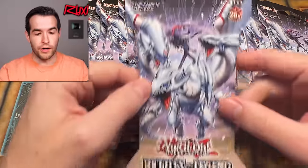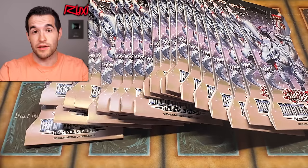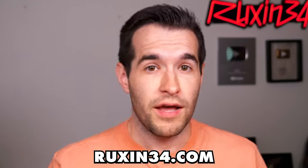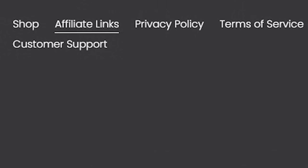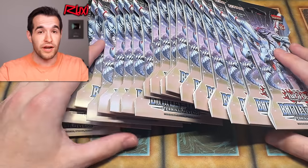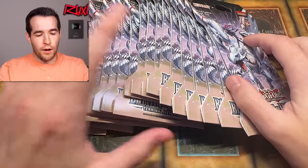Speaking of new sets, we have the next set coming up which is actually going to be really exciting — The Infinite Forbidden. I've put the affiliate links up on YouTube and added them to ruxin34.com. You can go to the affiliate links tab and click on all the current affiliate links, whether it's for me or a new set discount. We're also going to have PSA cards and other awesome things available there.